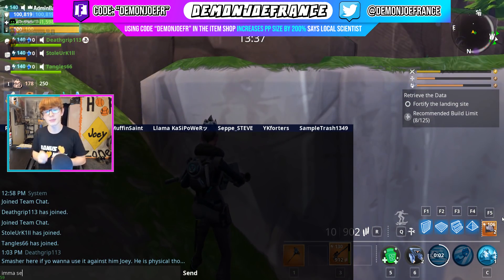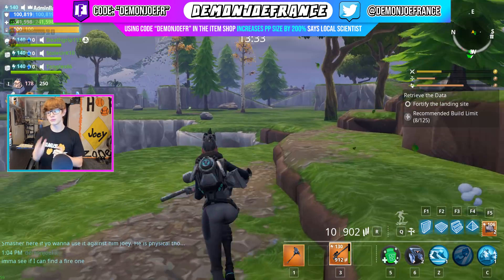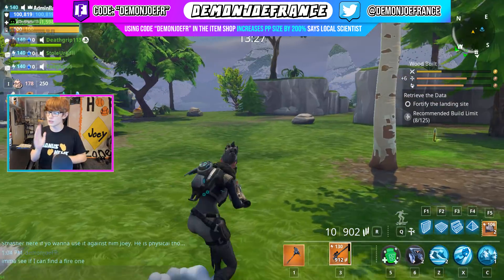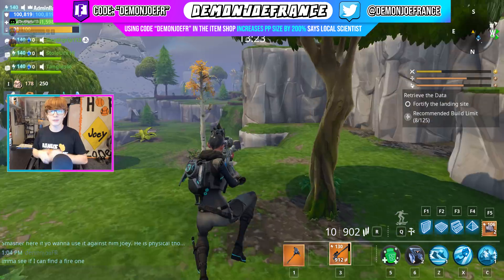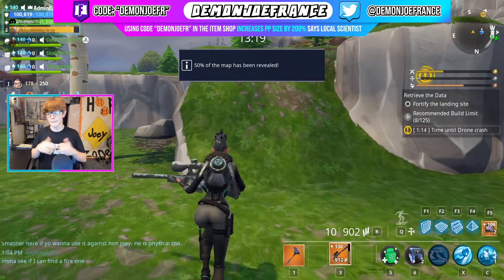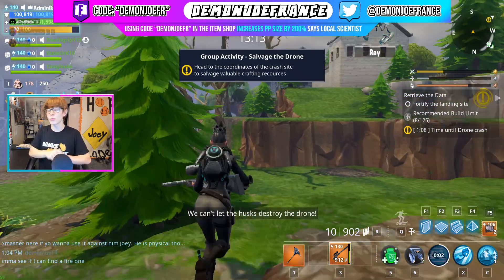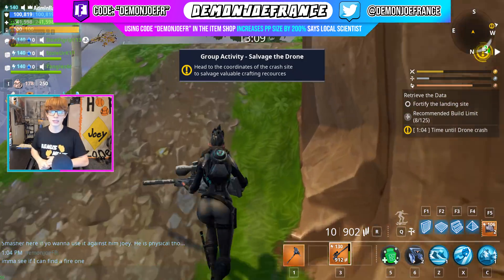Do not spend your tickets on these specific llamas. Only spend V-Bucks if you want your chance at a Trash Cannon, because if you waste all your tickets, the Trash Cannon is always going to be in the upgrade llamas. Just use V-Bucks that you earn from doing your daily challenges. If you do a daily challenge you can instantly get an upgrade llama and have your chance at it. Do not spend your tickets — the event stuff coming in the future isn't always going to be there, and you don't know when it's going to come back.